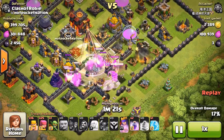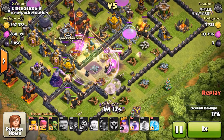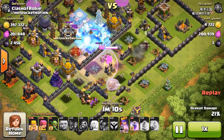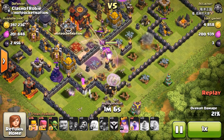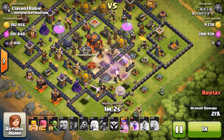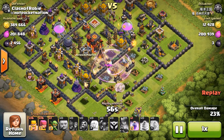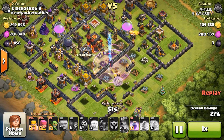Literally no one went for my dark elixir side - I think I had a lot of dark elixir to offer but people wanted that gold more. So a freeze spell going down on that inferno tower, Pekkas in the center, my max teslas going ham on those max Pekkas and they're going to die out. This dude's only at 21% and he's not getting much more. A rage spell going down on the Queen - she might actually be able to get in there and get the town hall. She's going to take out that inferno tower, but oh no, she goes for the gold instead.